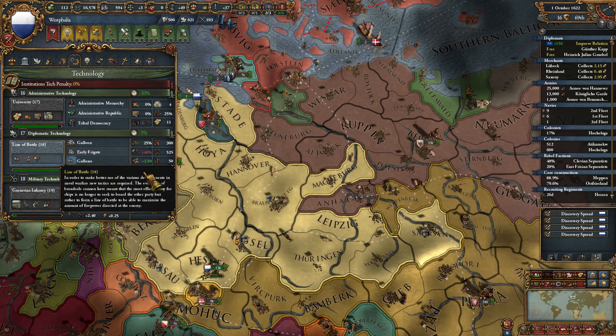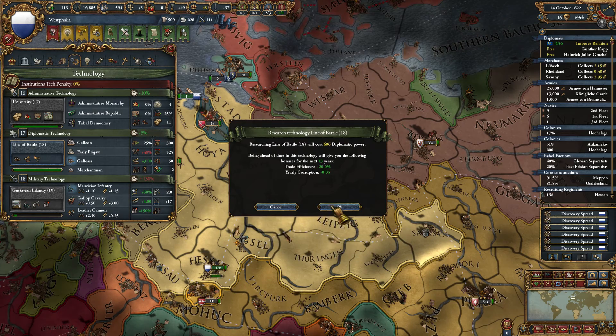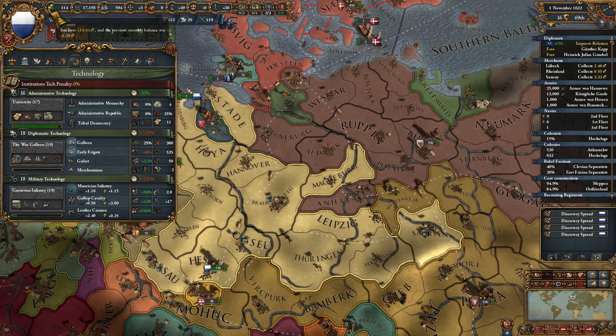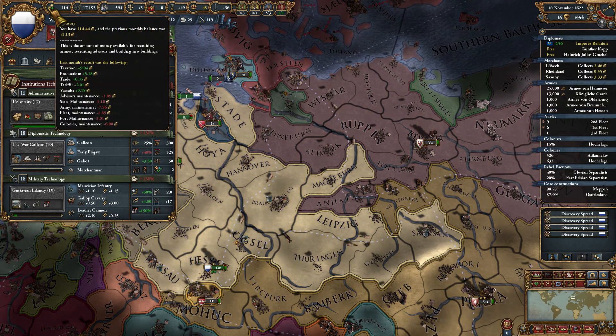Also time to update our diplomatic tech to level 18 - trade efficiency plus 20%. That's pretty nice to have, because that puts me up over the positive mark as well.